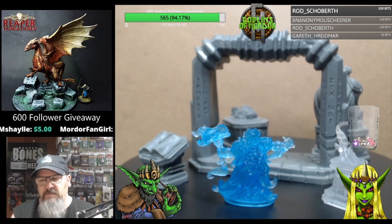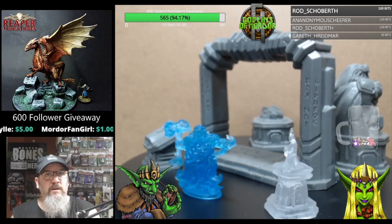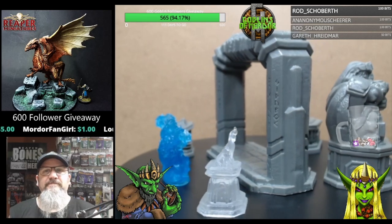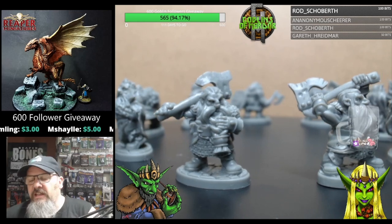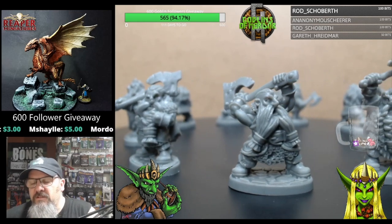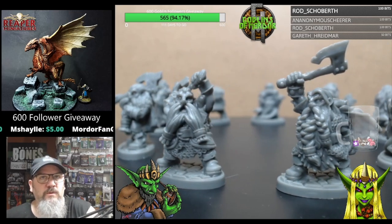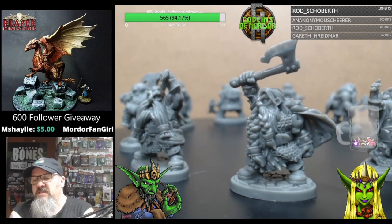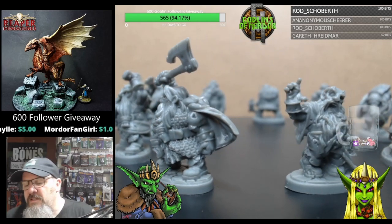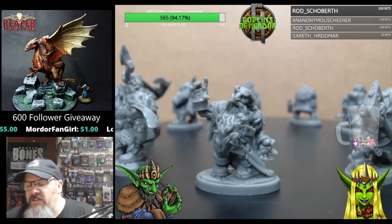I'm going to take all these minis off and show you the actual dwarfs that come with this set. These are the nine dwarfs you get — they've all been placed onto really nice little oval bases with a cobblestone texture. Very nice texture work there; you won't need to add bases to these miniatures, they'll just go as they are.